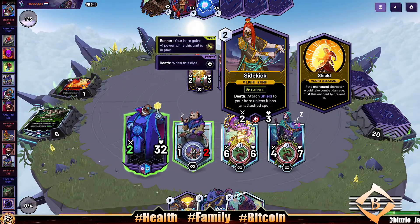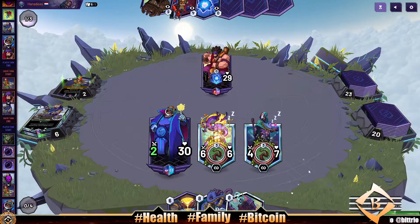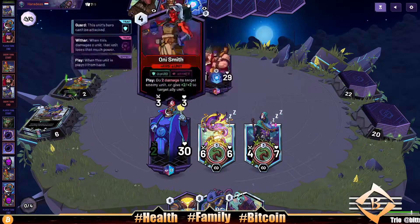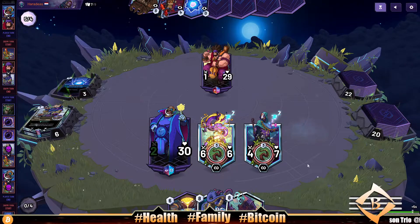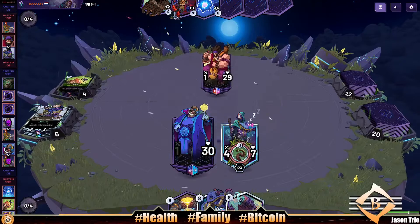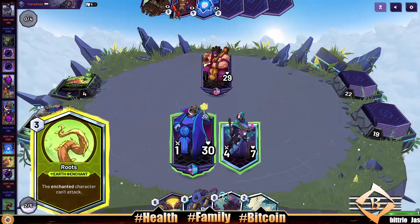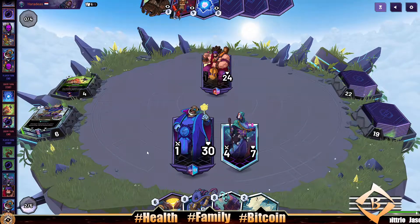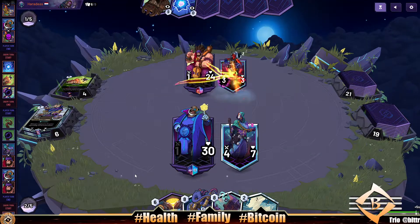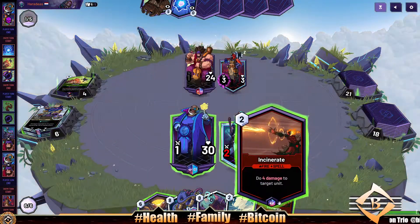Their card reads: 'Death — attach shield to your hero unless it has an attached spell,' so it doesn't break the manic crystal. I'll take the damage. Let's hope our opponent doesn't have a board wipe — Burning Eight comes to mind, they do have a lot of wipes in Wisdom. They play five mana — it's Book Casey, then Chomp. We use our removal spell, no problem. We've still got our four-seven on the board, and we've taken the tempo. That's why I chose Entwail over Soul Forge — we got two units instead of one.